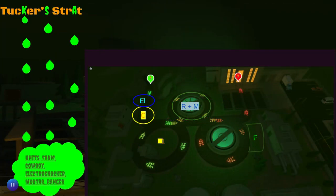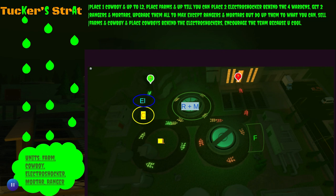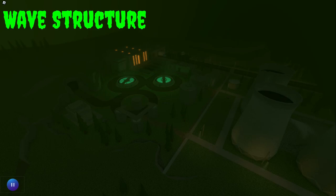This is Tucker's strat — he has farm, cowboy, electro shocker, mortar, and ranger. Ranger and mortar are here, farms are over here, electro shocker here, and this is the cowboy area. Place one cowboy and up it to level two, place farms and upgrade them, then place two electro shockers behind the four wardens. Get two rangers and mortars and upgrade them. Upgrade almost everything to max except rangers and mortars, but do upgrade them as far as you can. Sell farms and cowboy, then place cowboys behind the electro shockers. Encourage the team because you're cool.